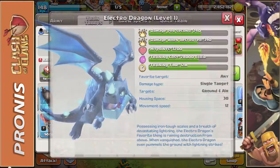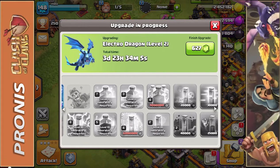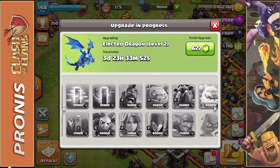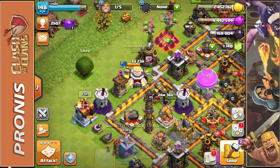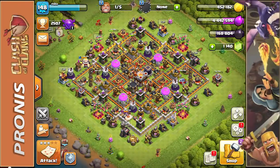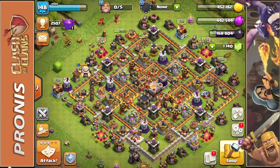I did upgrade all the other barracks and that allowed me to get the Electro Dragon. He is level one right now but we have him being upgraded to level two, which finishes in about four days. I believe I should be able to upgrade him one more time while I'm Town Hall 11. I have not touched any of the dark elixir spells and I need to change that. I also haven't upgraded virtually any of my dark troops — the Bowler, Hog Rider, Witch — other than the Minion to level five. Since we're here, I'm going to upgrade one wall segment with two million gold — we're now down to 452,000.